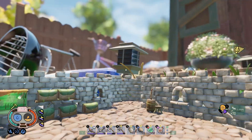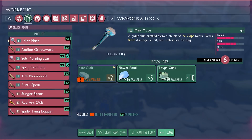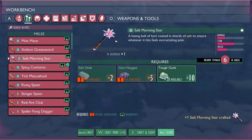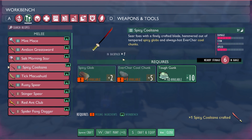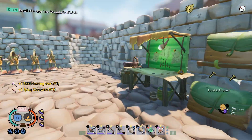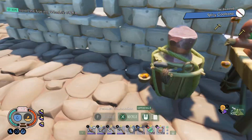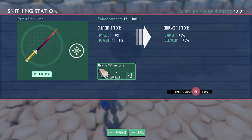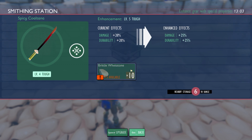We're going to head over there — we've got weapons to make. We can make the Salt Morningstar and the Spicy Coltana. We got the good weapons, and I want to upgrade those as well. Do I have upgrade rocks? I want to do this one first. Almost level five — I want to take out some wolf spiders today and this is definitely going to help with that.